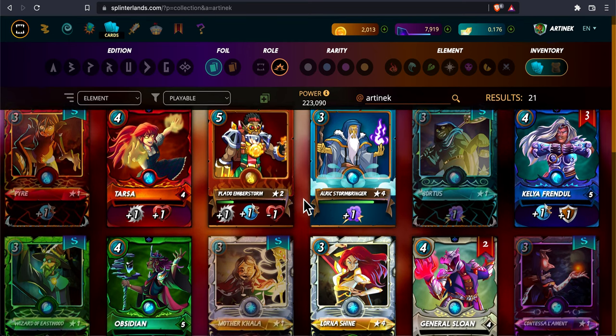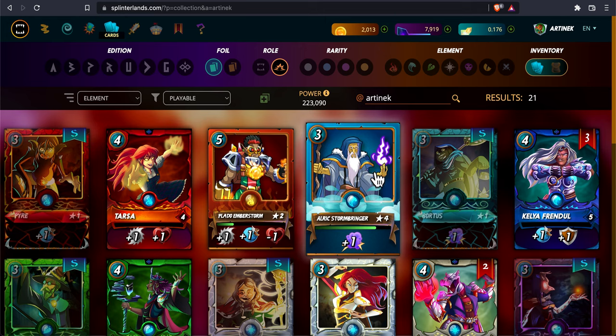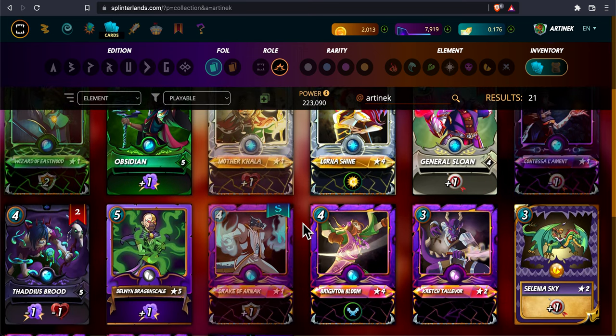I felt like Yodin was essential at one point, but last season I realized it's not. There was a while I couldn't break top 50 because I was only using Chaos Legion cards. I gave in and started renting Yodin, and that helped me break top 50. But then last season I noticed I couldn't even rent Yodin — the rental prices were ridiculous, like 1,000 DEC for a rental. So I got creative and turned to a magic spam strategy.